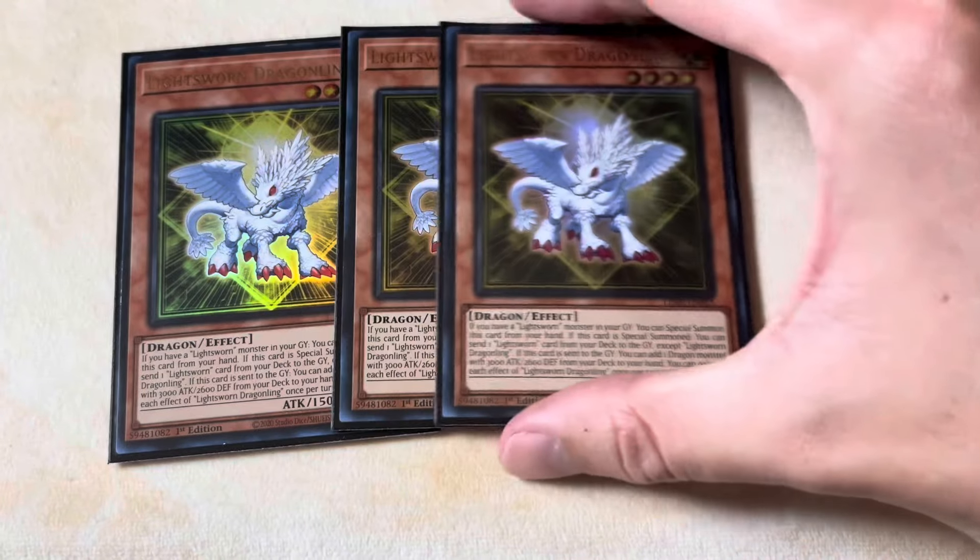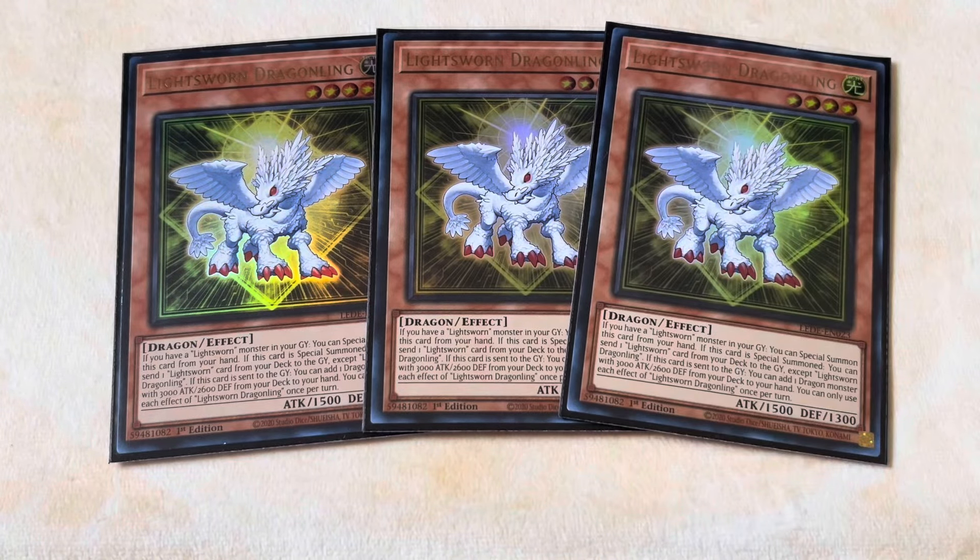We're going to be starting off with the monster lineup, and we're of course playing three of the best cards in the deck: three Light Sworn Dragonling. This card is phenomenal — it does so much for the deck. When you have a Light Sworn monster in your graveyard, you can special summon it from your hand. If this card is special summoned — not just by its own effect, but special summoned in general — you can foolish any Light Sworn card from your deck to the grave: spell, monster, trap, whatever. And when this card is sent to the graveyard, you can search your deck for any dragon monster with 3000 attack and 2600 defense, which basically means you search Punishment Dragon or Judgment Dragon. It really boosts the power and consistency so much, and you definitely have to play three of it in modern Light Sworn decks.